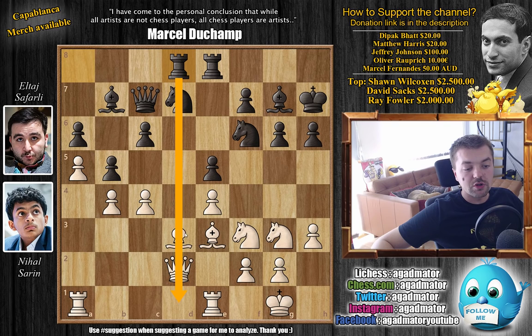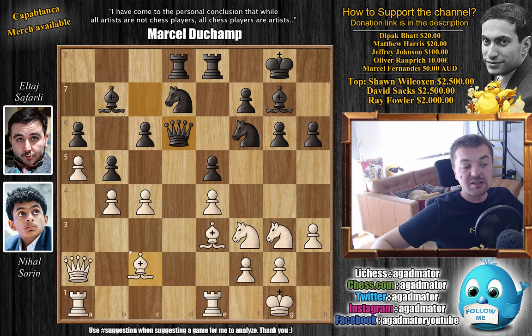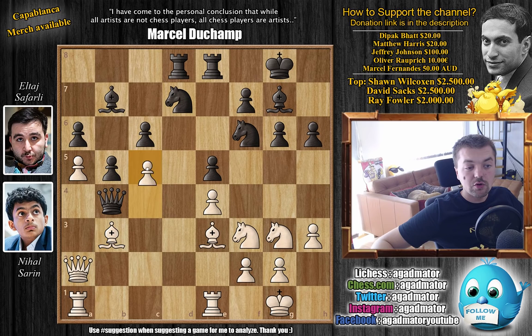After c4, Safarli plays Rook e8 to d8 — of course you want to put your rook on the open d-file. Queen back to a2, and here comes a move that will come to haunt Safarli: King g8, probably to get the king off this diagonal but also to add another defender to the f7 pawn. This will not work out the way he planned. Bishop c2 by Nihal, and now Queen d6 going after the b4 pawn. But now a brilliant move by Nihal — Bishop b3 — which comes with the question: do you want to grab the pawn on b4? The problem with capturing on b4 is c5, and White is threatening Bishop captures on f7.